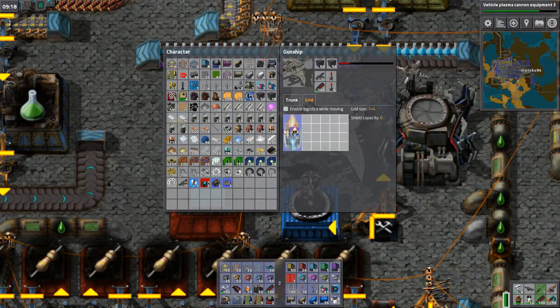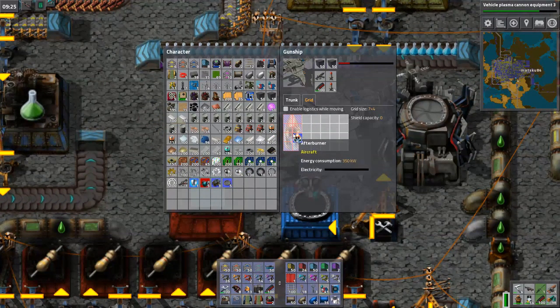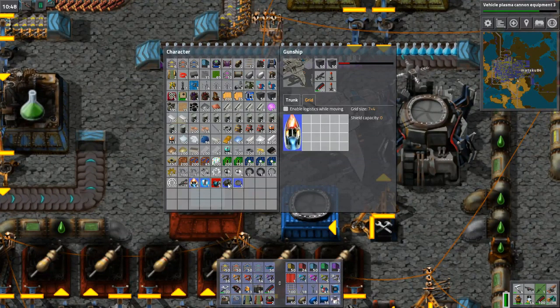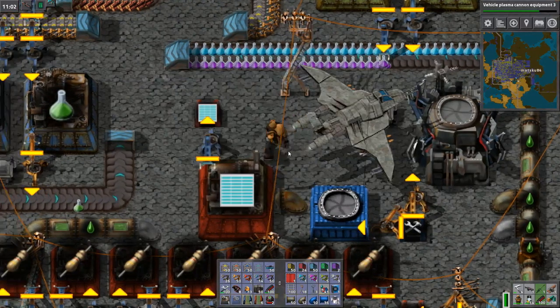Oh shit, it's not allowing me to place anything except the afterburner. All the other things show like yellow, red, green — what the hell? Why is that not possible? Maybe it only works on certain vehicles, like vanilla vehicles. Because this afterburner is part of the aircraft mod, it's not Bob's or whatnot. Damn it.